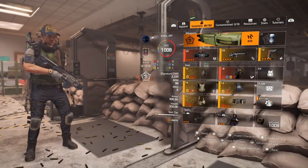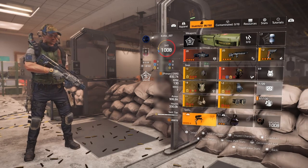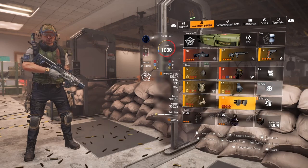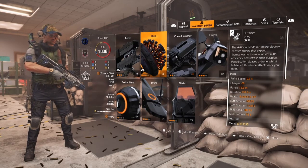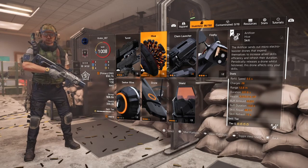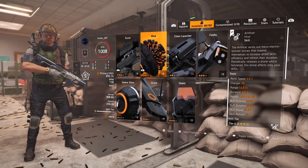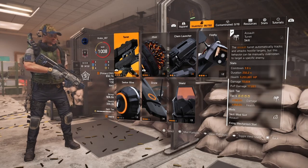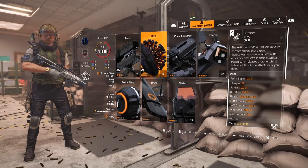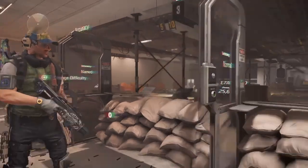You can see the gameplay and how it works. You might notice the art of the pieces might be a little bit unexpected, but this is the artificer. What the artificer does basically is just buff whatever skill you're using. Most of the time I would only use the artificer with a shield, but I decided to use it with a turret this time. The artificer you only get with the technician specialization.